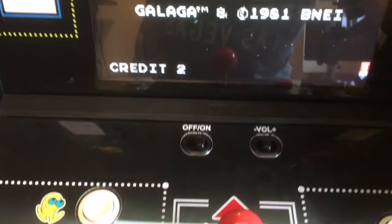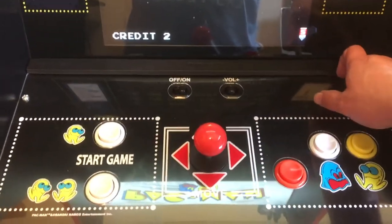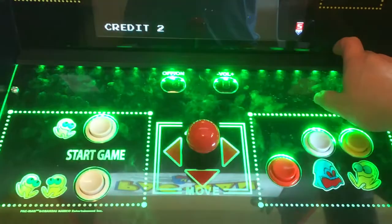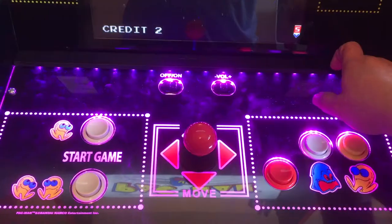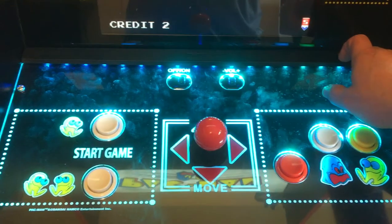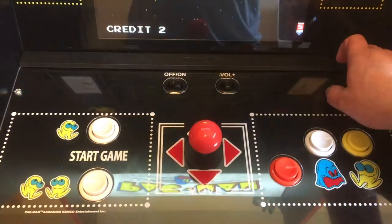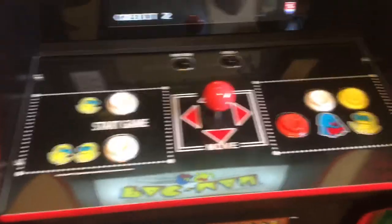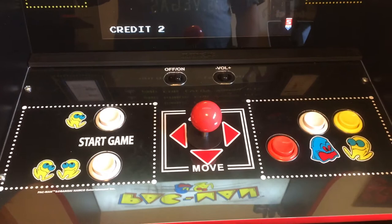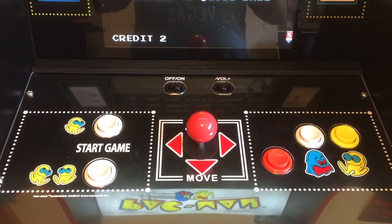If you press the button, what happens is the control panel lights up with LED lights, and it's really cool. You've got to cycle through all the lights in order to turn off the lights, but I find the blue the most pleasing, and I do believe it continues to cycle through the lights as you play. This is just a nifty little feature. If I had read the instructions, I would have found out about it. Thanks to Matthew Scott for pointing it out.